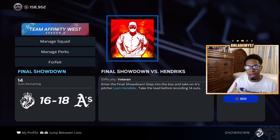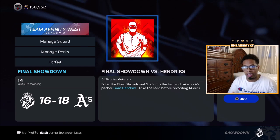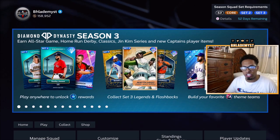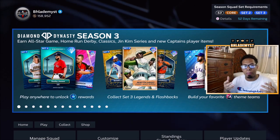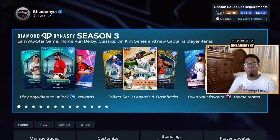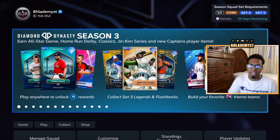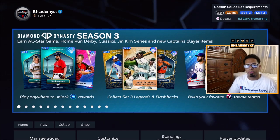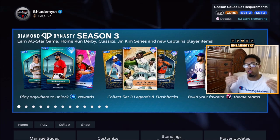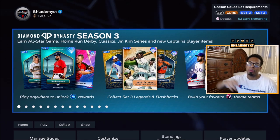For the final boss, always change your perks and lineup to give yourself the biggest advantage versus the pitcher, whether he is a right-hander or left-hander. With all that said, I hope you are able to complete all of these showdowns and get yourself closer to completing set three collections — getting yourself either Adley Rutschman, Ronald Acuña Jr., or Martin Dihigo. If you enjoyed today's content, please hit that like button, subscribe, and check out the description for the Twitch where we stream every single day at 9 p.m. Eastern except Tuesdays. Stay positive, stay safe, stay blessed — catch you in the next one.